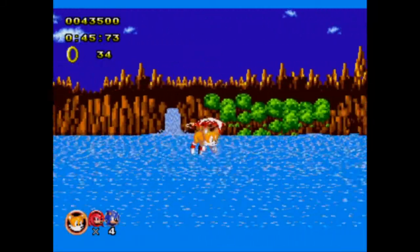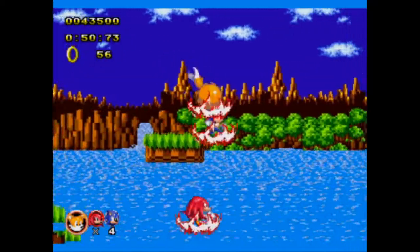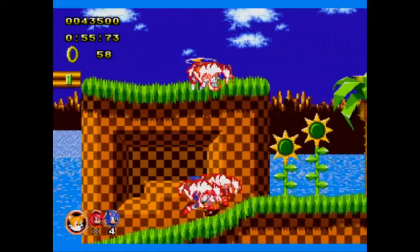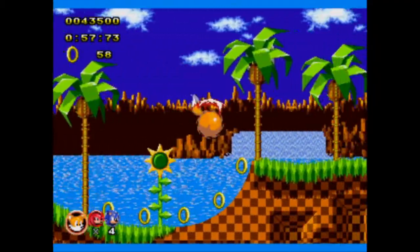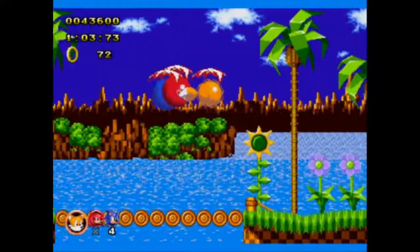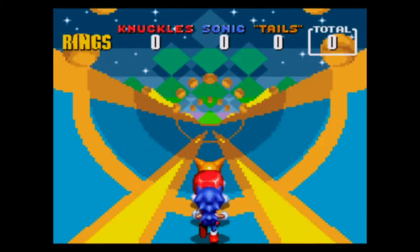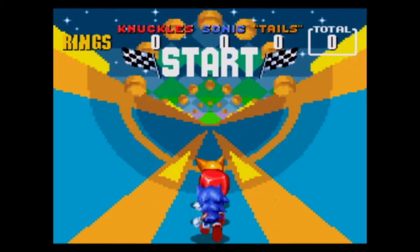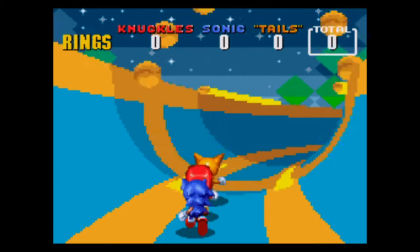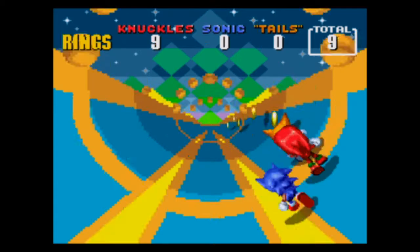Just fly to the end as well. I'll take this quick pit stop for a ring. Fly for safety, more rings. Sonic 2 special stage! Soul Emeralds as well — nice. This one is the easiest one, obviously — it's the first one.